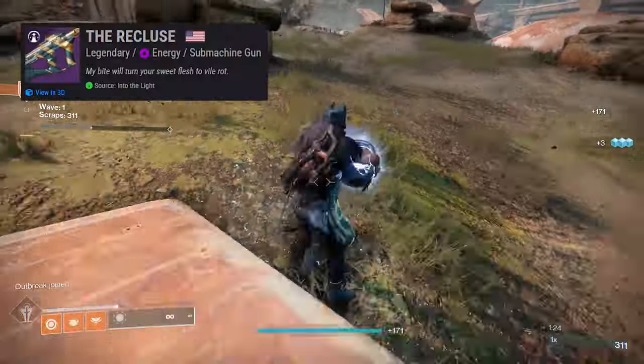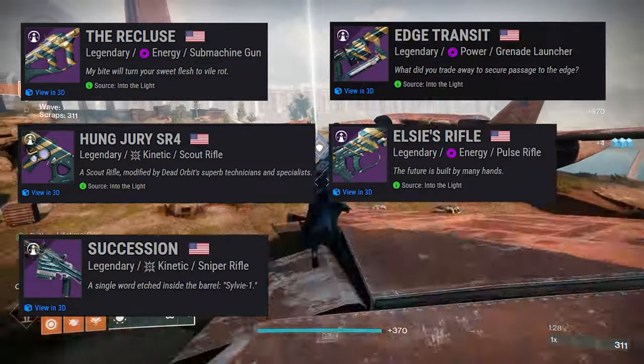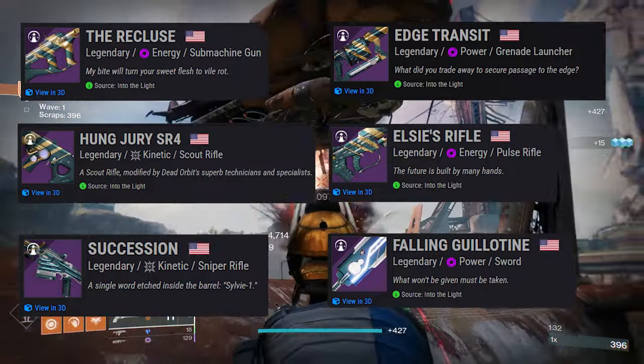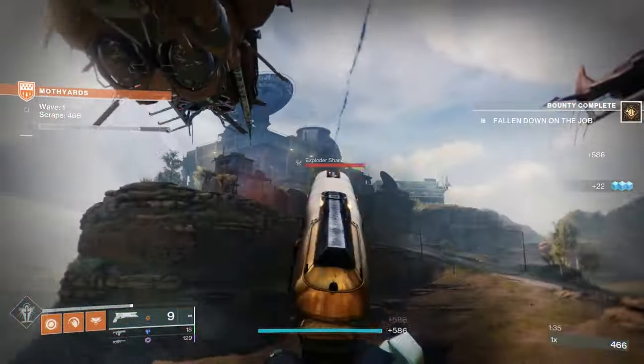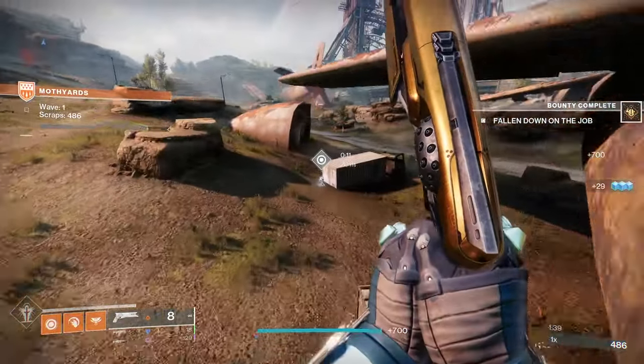These 6 weapons include the Recluse, the Hung Jury, Succession, Edge Transit, Elsie's Rifle, and the Falling Guillotine. So get in there and farm out as many gold rolls as you can. We don't know exactly what the gold rolls will be, so if you feel like you have a good roll, keep it in your vault until we know exactly what the gold roll is.